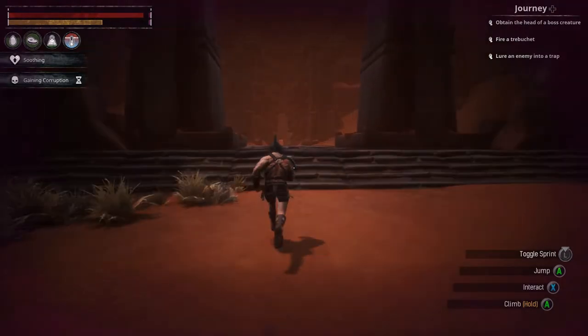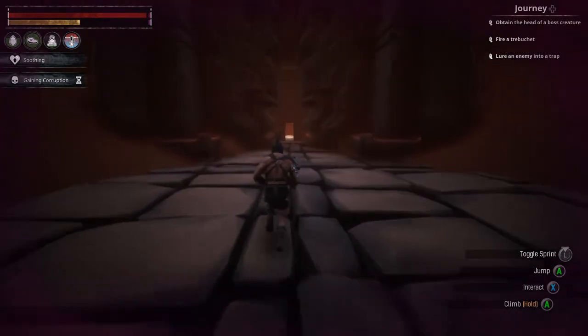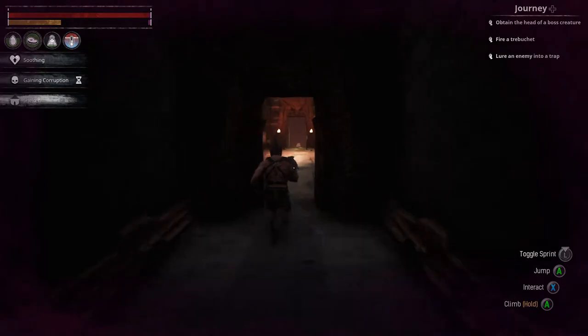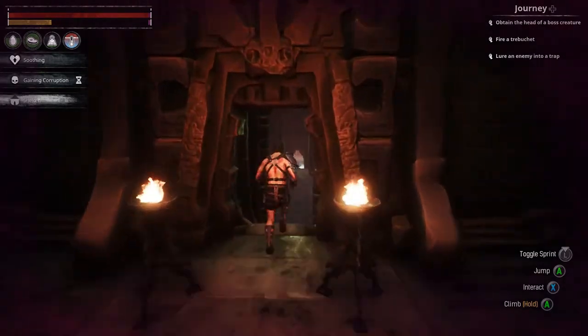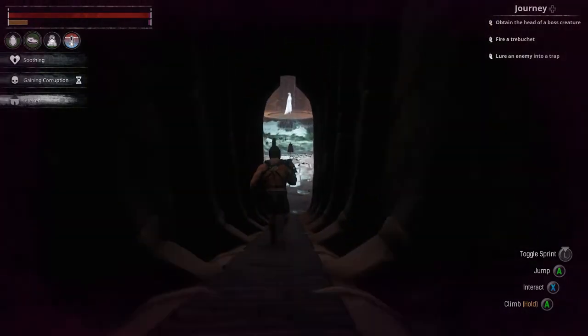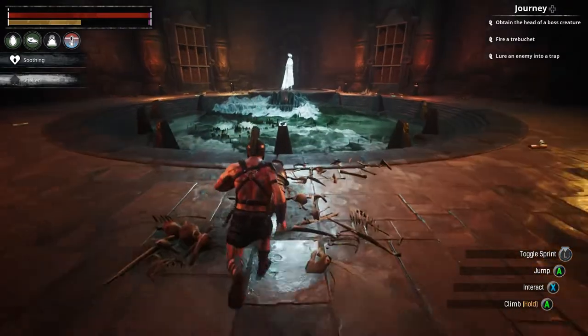Go straight through this door over here and just run all the way down. You can stop, but you're going to gain more corruption if you do. Nothing is going to stop you — there are no NPCs that are going to attack you once you start running down this hall. Once you get into the room with the giant map room, you will be okay. No more corruption.